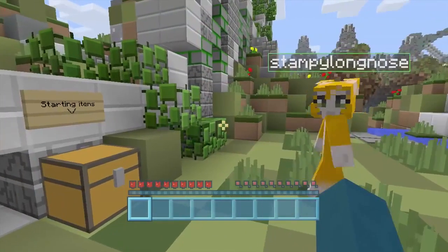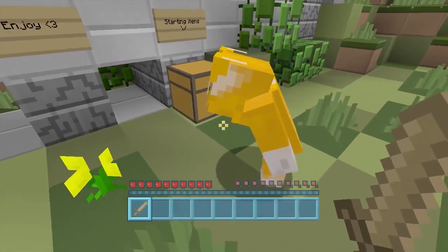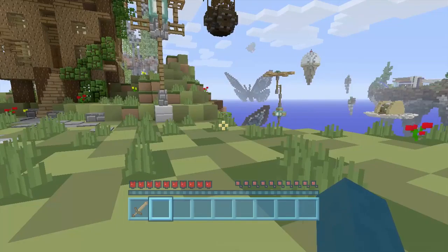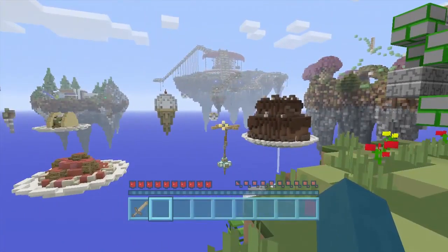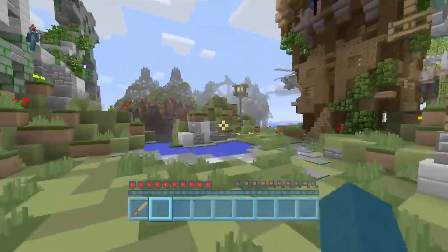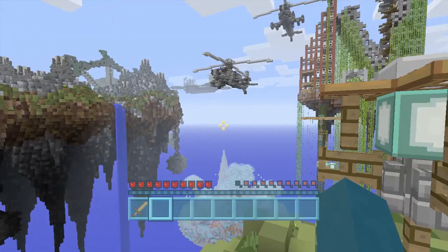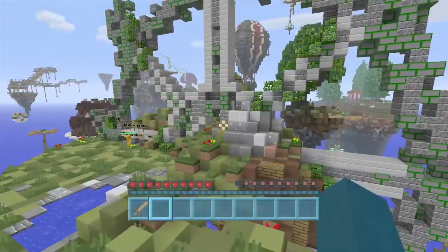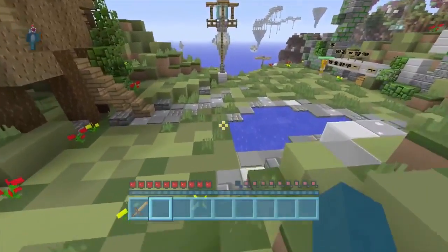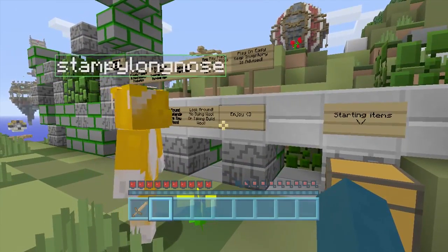We've found some starting items. We've got a wooden sword and a bit of bread. No gold apples or anything like that - just bread and some torches. It's better than nothing; at least they thought of us. The signs say: CCN build team proudly present a Choo Choo's MC production of an Islands of Eden inspired quest survival map. Welcome to part 2. You may place and break blocks unless otherwise stated. Play on easy, keep inventory is advised. The quest is to collect every colour wool and place it in the corresponding monument. Collectibles can be found on most islands - make sure you have a good look around. No dyeing wool or taking build wool. Enjoy!